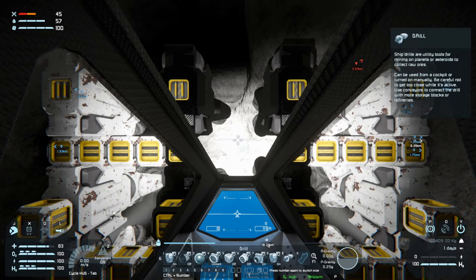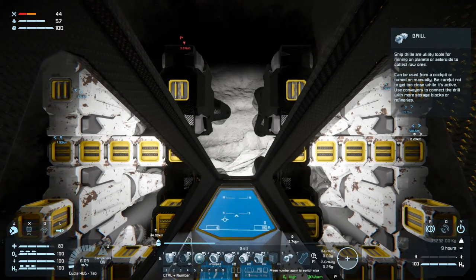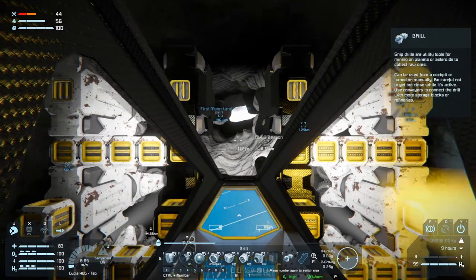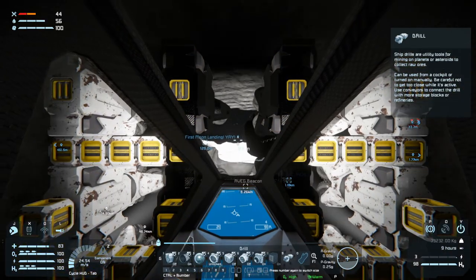Welcome back to Space Engineers folks. We are going to go mine a bit of ice. I did go do a little bit of mining - I did one run of ice for our big ship out here and we're going to do another one. So let's head out there.